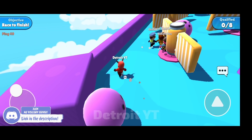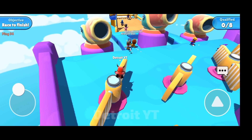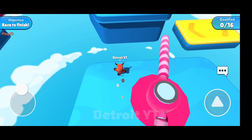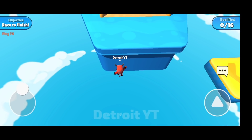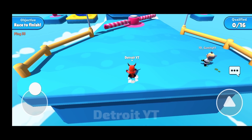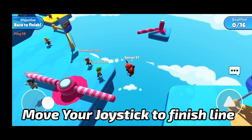You can climb over it from here as well. If you think that the cannonball is about to hit you, you can climb on it, and you can do the same on the right side as well. Most guys are not able to do this trick, so here is an easier method. First you have to come here, and as soon as it is going to hit you, press the jump button, and after that you come here.